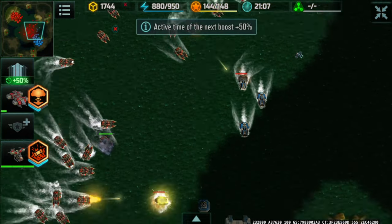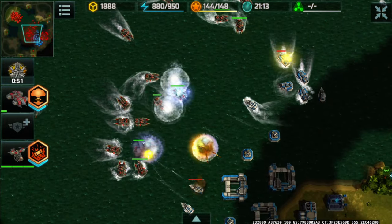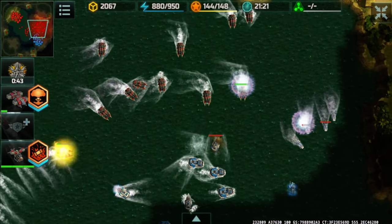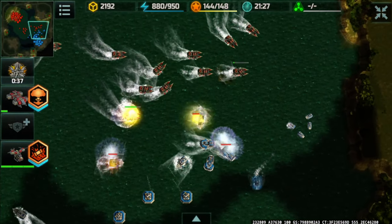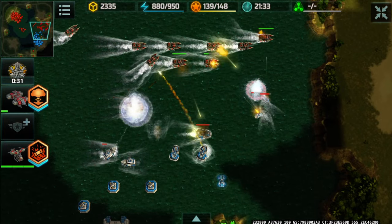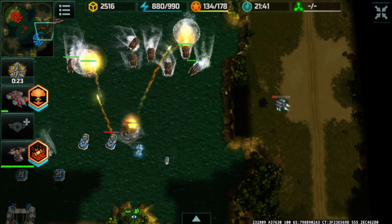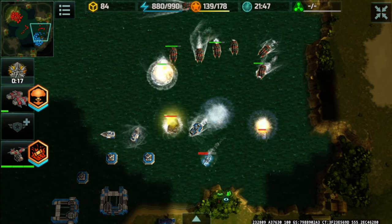I managed to destroy that Beholder and switched to an attack boost. However it's not looking great since he has platforms behind those Vikings. On this side of the map there are Poseidons and I'm going to lounge in just outside the range of those platforms — destroying the Deltas and whatever I can, such as that Seraphine that's very low on health. Some Poseidons picking it up would be very good for me.